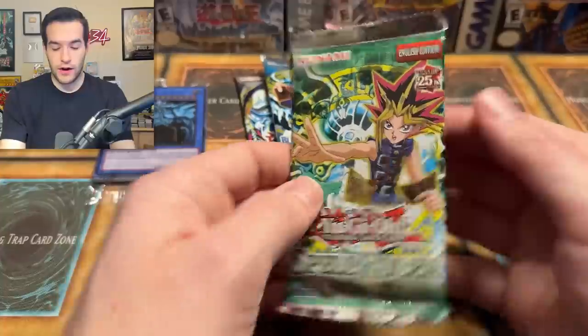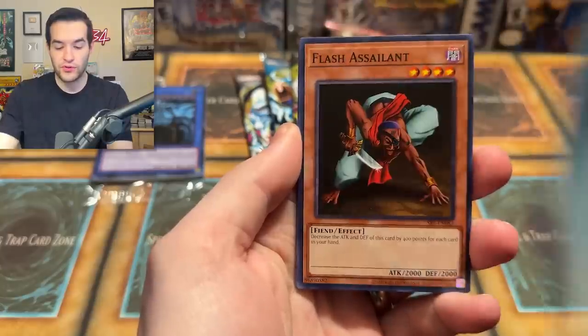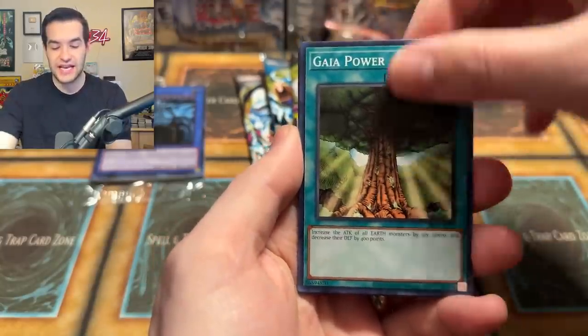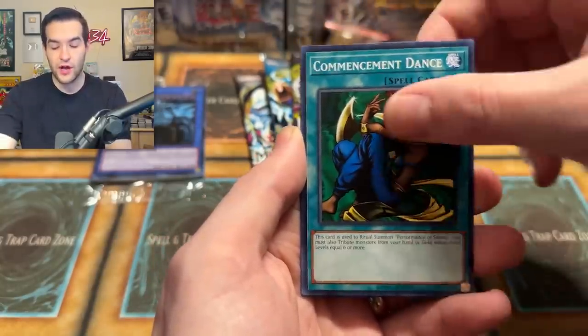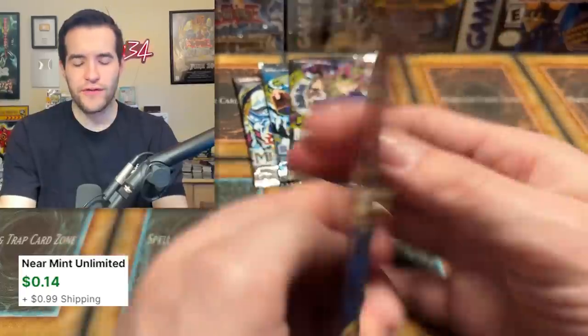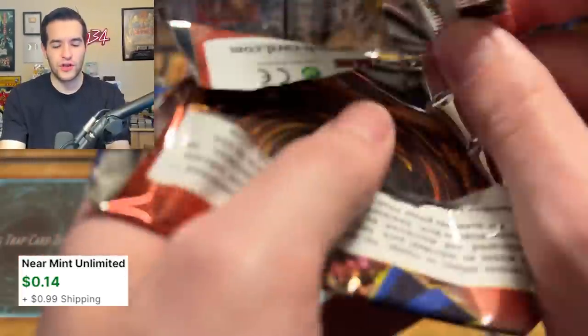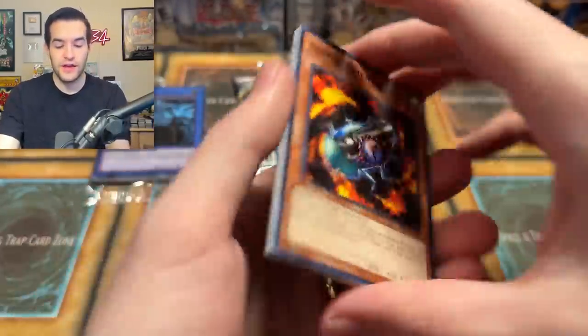Tri-Horn looks a little bit better though. Magic Ruler — aka Spell Ruler — let's see what we can pull. Molten Destruction, Flash Assailant, Gaia Power, Octoburster, Umi Ruka, Whiptail, Commencement, and Guardian of the Throne Room. I wonder... The first two Secrets have had an interesting pack trick — I don't think the foils have an extra card at the end, it's weird.